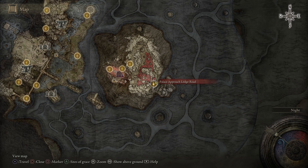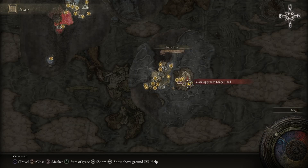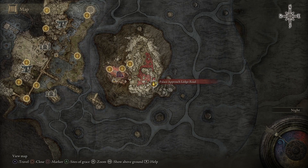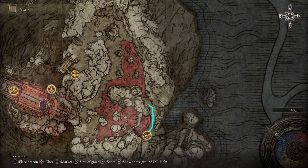We're going to go over here to get the Great Ghost Glovewort at the Mohgwyn Palace. It uses the Seal for River map, and from the first grace we get, we're just going to go like this to it.